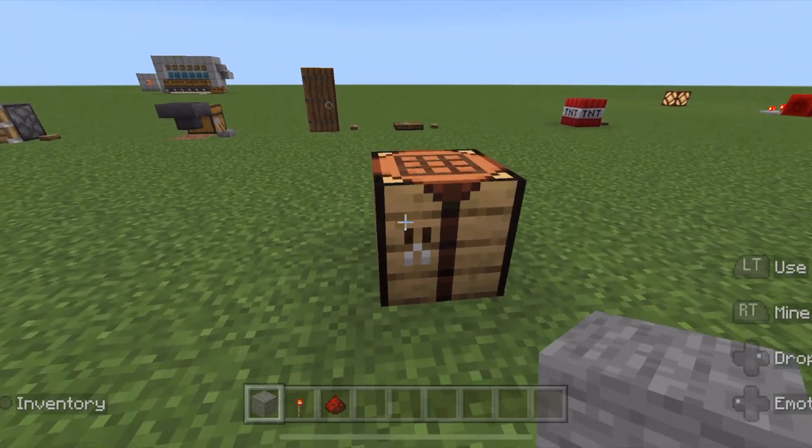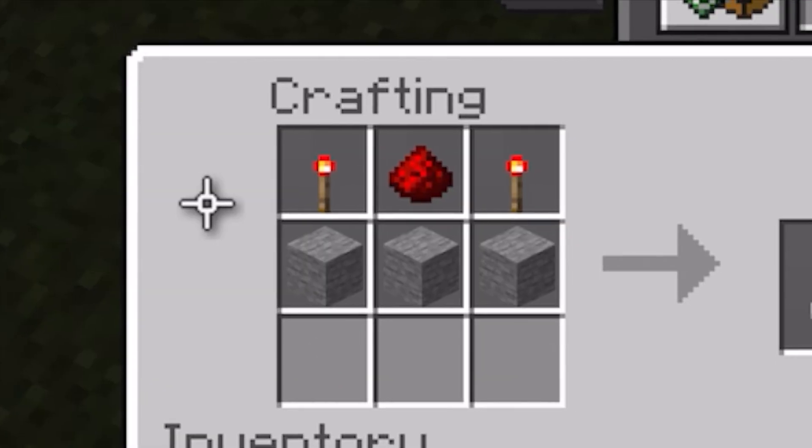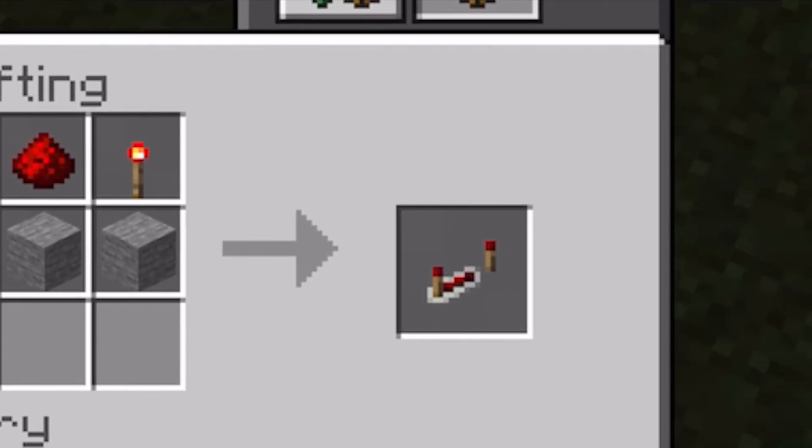First, let's look at how to make these bad boys. Three stones, two redstone torches, one redstone dust. It looks like a repeater.